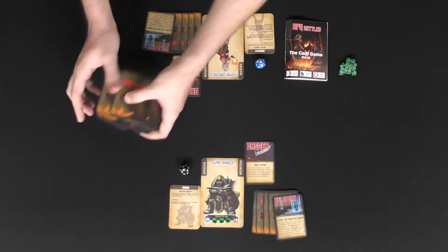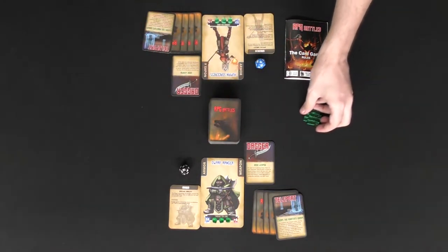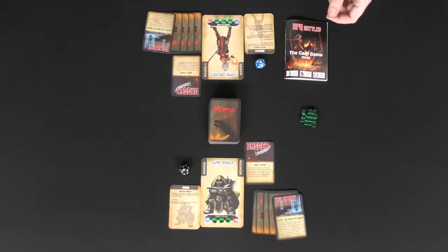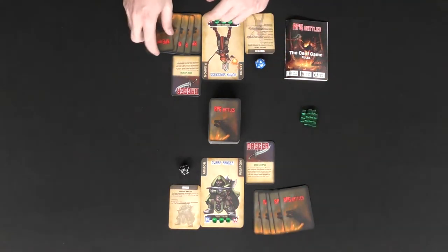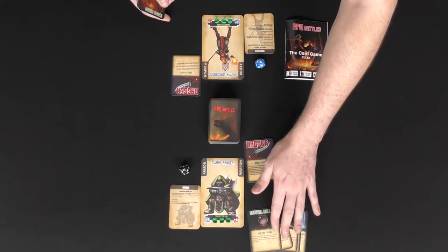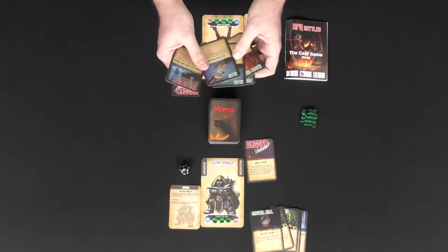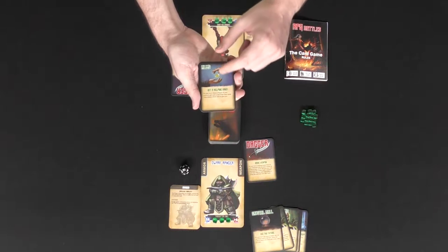The extra HP counters are set aside for use with monsters. The game is fairly simple — on your turn you can play any cards you want from your hand, including the teleport. You can play any of them or choose to hold on to them. Remember, you can only hold a total of five cards in your hand at the end of your turn.